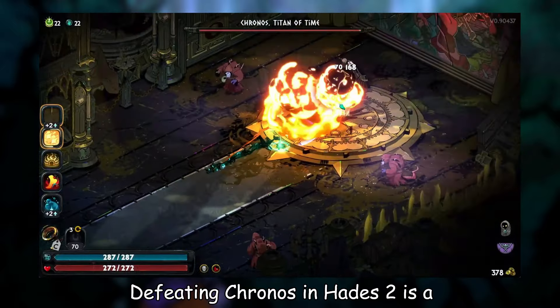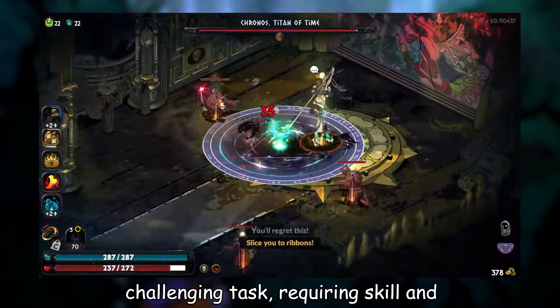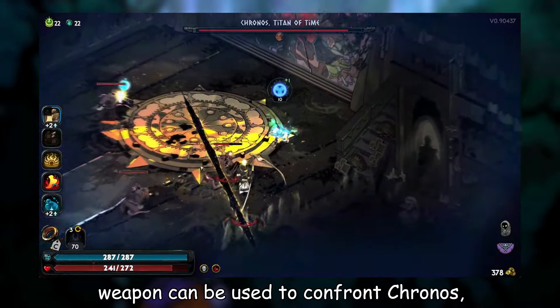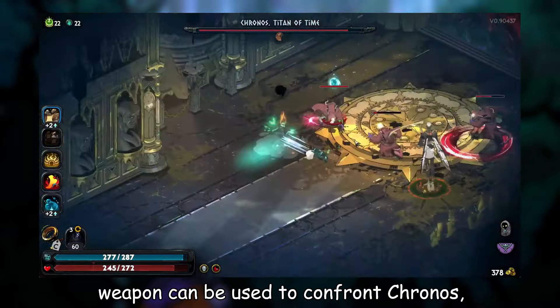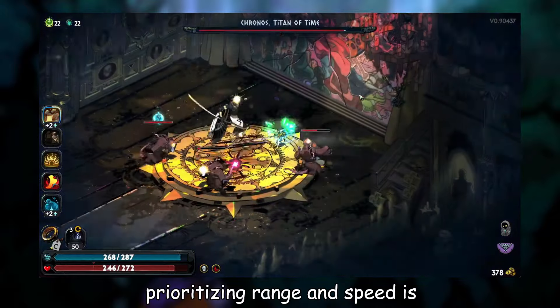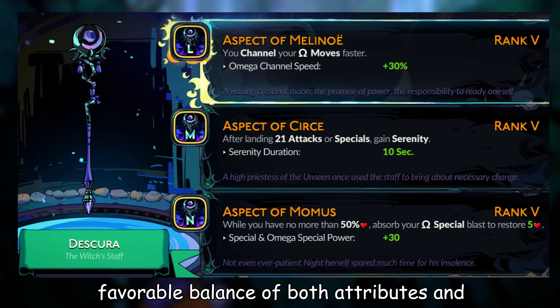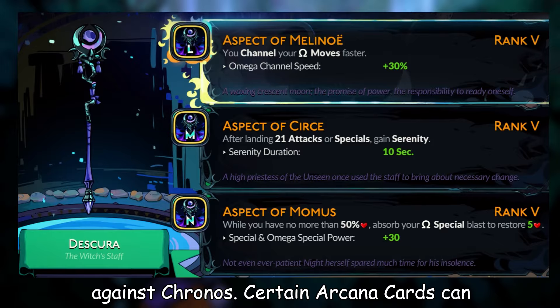Defeating Kronos in Hades 2 is a challenging task, requiring skill and strategic use of various tools. While any weapon can be used to confront Kronos, prioritizing range and speed is advisable. The Witch's Staff, the starting weapon in the game, offers a favorable balance of both attributes and is recommended for the initial attempt against Kronos.